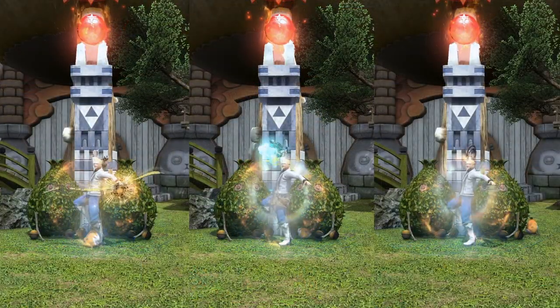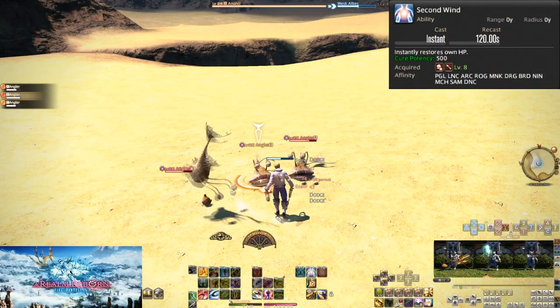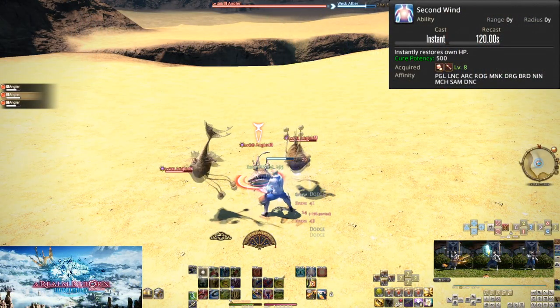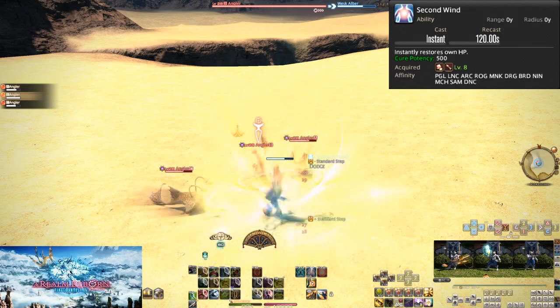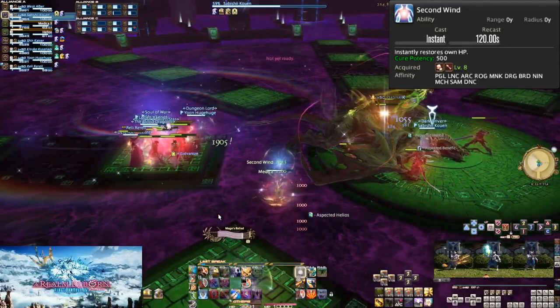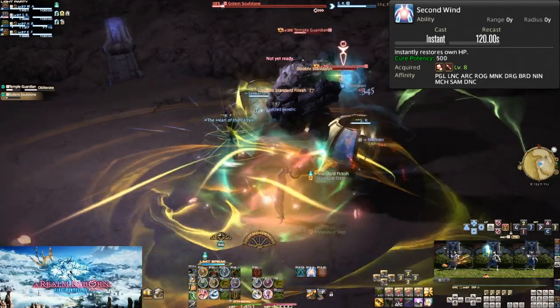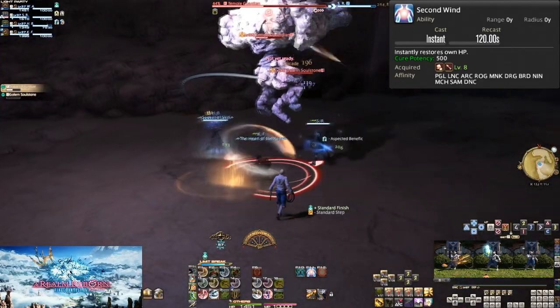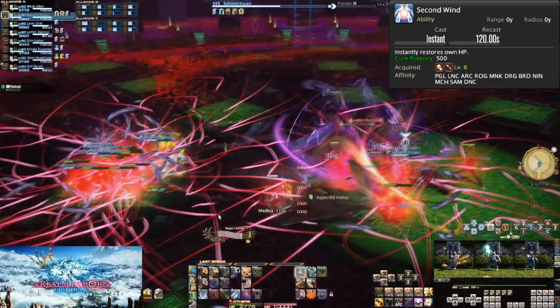Level 8 brings us the second role action: Second Wind. On a 120-second recast, you heal yourself for 500 potency instantly. Keep in mind that 500 potency as a healer and 500 potency as a DPS are not at all comparable. This is probably the easiest one to explain and make use of — it really is simple: missing HP, press button, get heal.